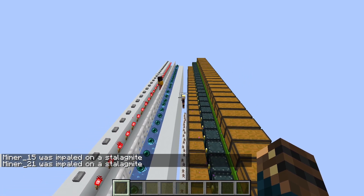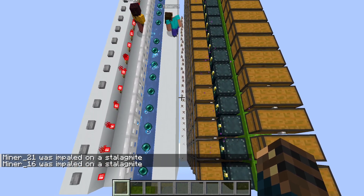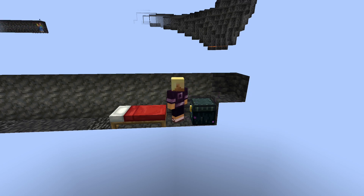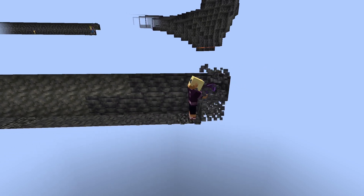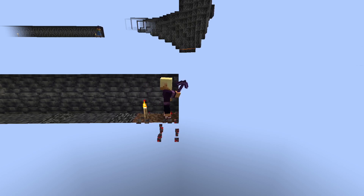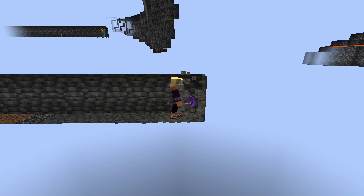The bot then walks towards its death on a point of dripstone to get back to the mine. After its death, the bot respawns in the mine next to its bed as if nothing ever happened. There it can pick up the items from the ender chest and break its bed before continuing mining.